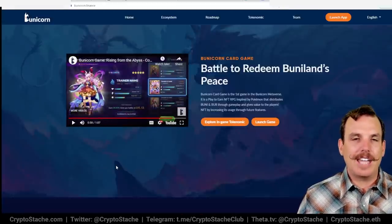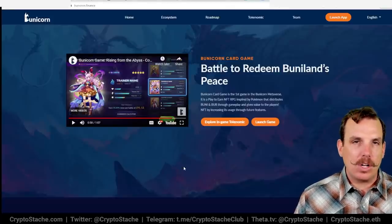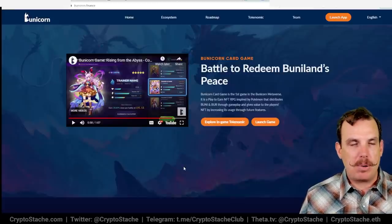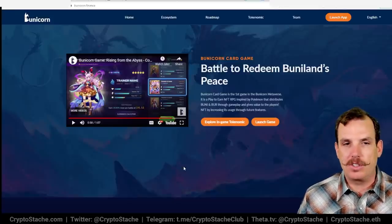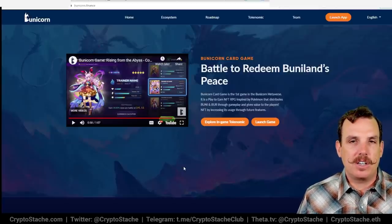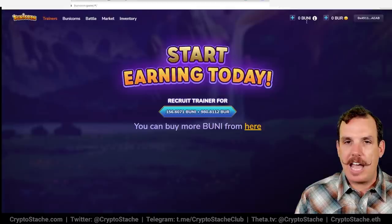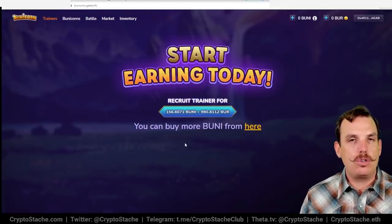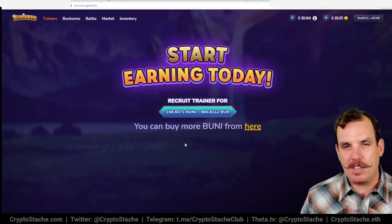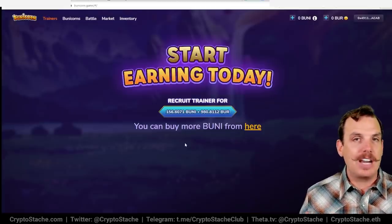So that's a look at the actual game itself. As I said, it's a Pokemon-style battler where you're recruiting your Bunicorns, you have a trainer, you're leveling up, and they have a pretty in-depth system. There are different factions — earth, fire, water, and air. This is the main offering right now — the Bunicorn card game. This is a two-token game: BUNI is the governance-type token, and BURR is the rewards token — very similar to Axie Infinity with SLP. BURR is similar to SLP, what you earn as you play, and BUNI is similar to the AXS token.